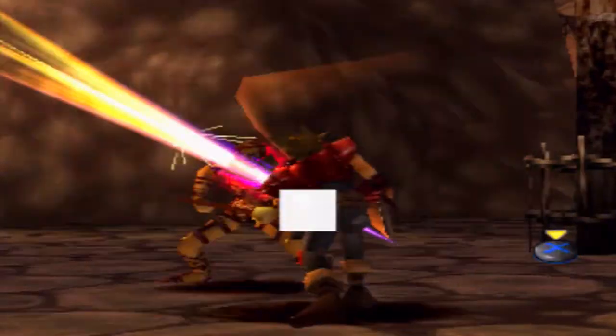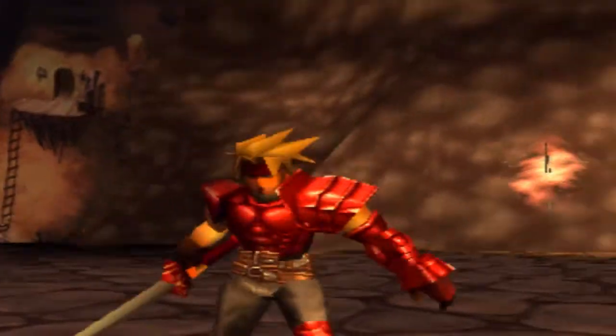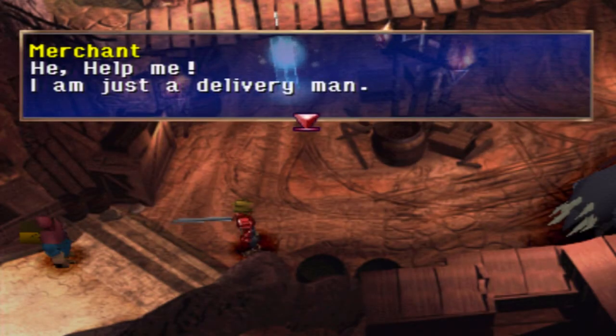They call them Helena Wardens, but they don't even look like wardens to me — the main warden is the guy who runs the prison. Shouldn't they be called Helena Guardsmen or Prison Guardsmen? Anyway, we defeated that guardsman and got some more experience. Look at the level we're on with Dart and how much gold we have. This game has a very steep learning curve, especially when it comes to fighting the bosses. This game is no means a walk in the park — it may not be as tough as Vagrant Story, but it's still a tough game nonetheless.